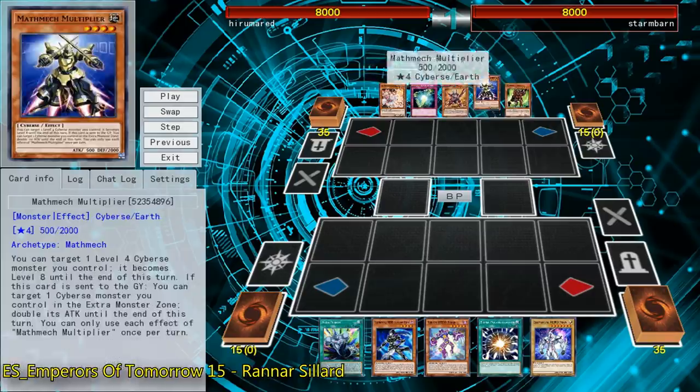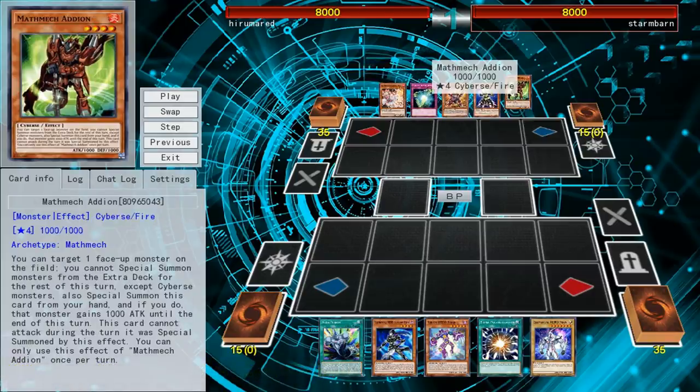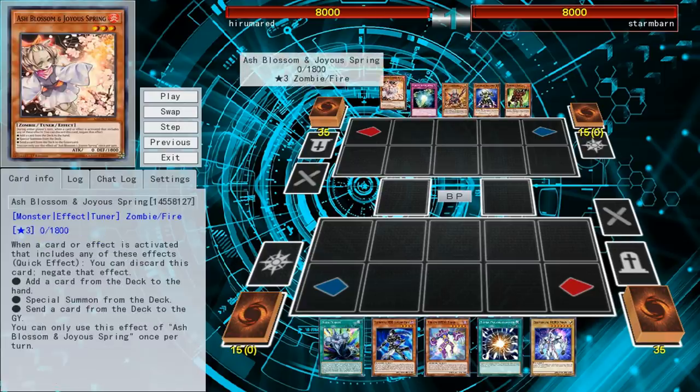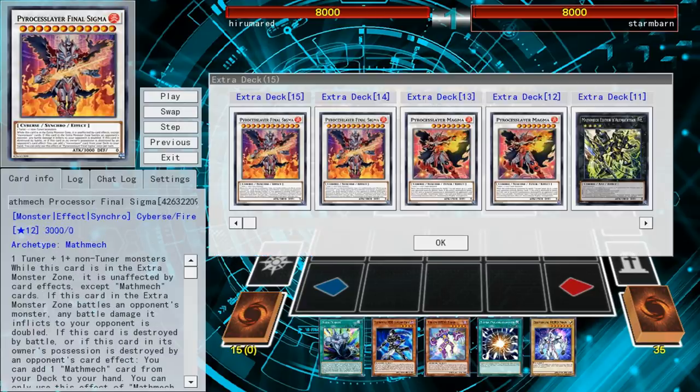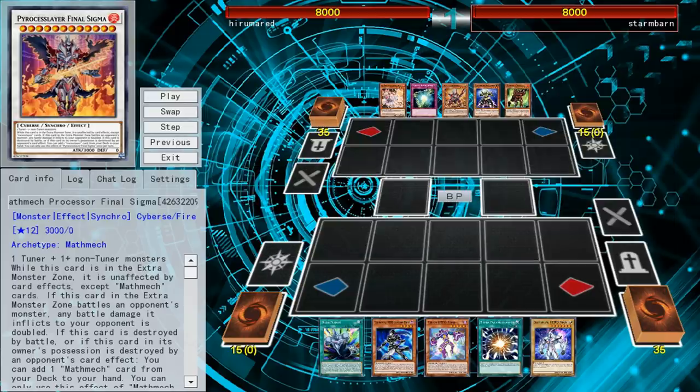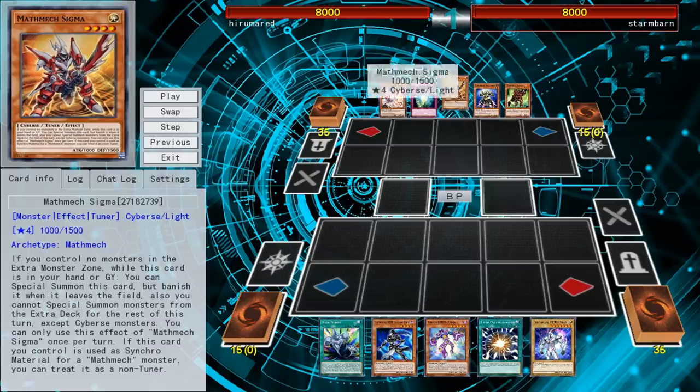First off, we have a duel against a Mach Mech deck. For those who don't know what this deck is trying to do, it's just a whole bunch of level 4 monsters who try to go into synchros and extra deck plays — synchros and Xyz summons. They special summon themselves and do things like that.